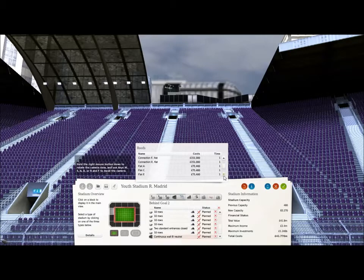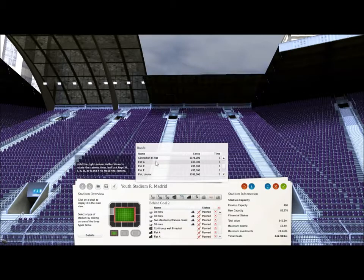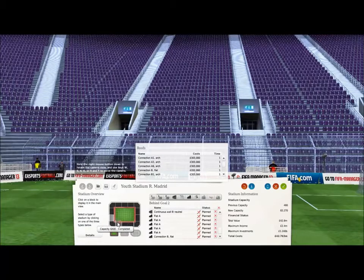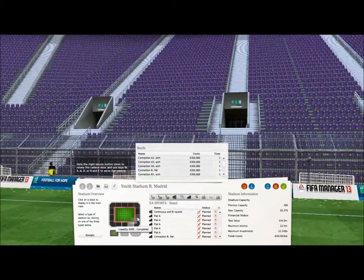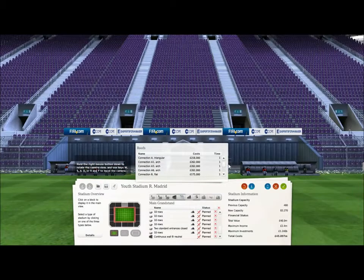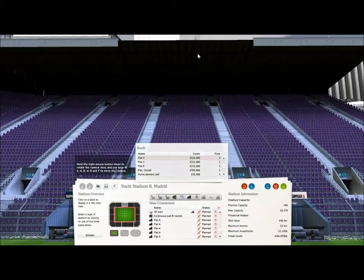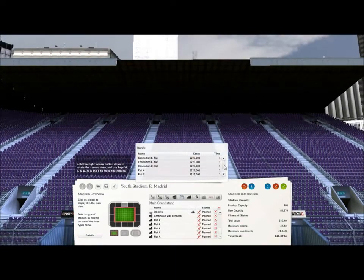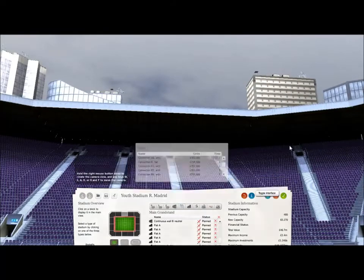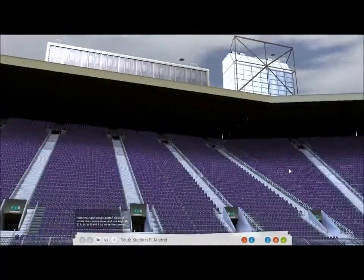Now let me just keep going around here. Flat A, three - one, two, three, four, five - and just put the connection on it. Connection B flat - look at that, skills to pay the bills! Now you can just see the roof - if I get rid of this shortly, the roof all matches up, it all links together. I think it looks better that way.